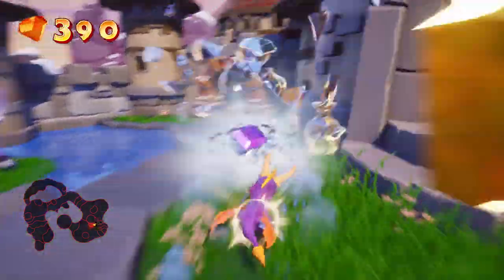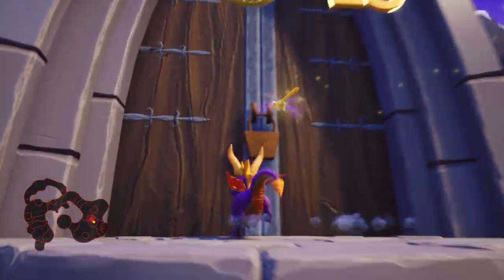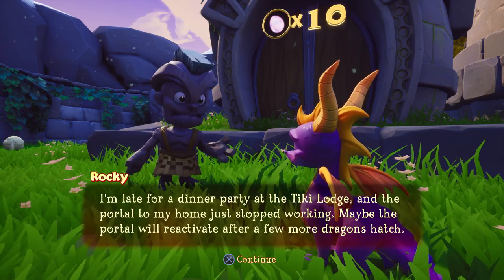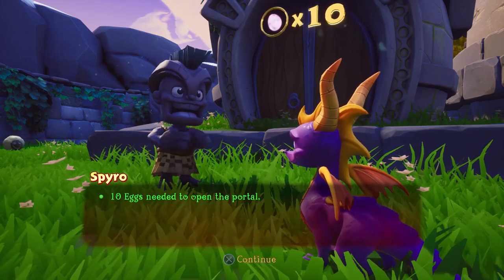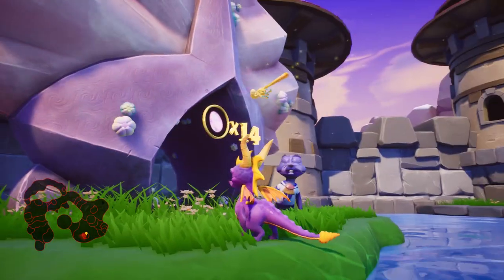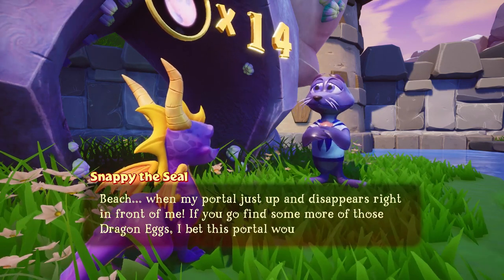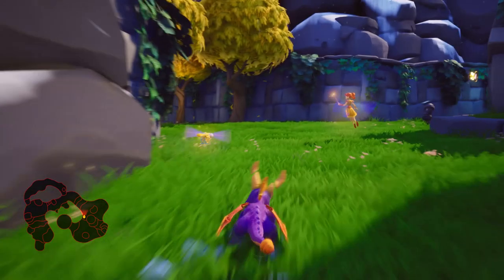That's all 400 gems, and that's 100% of the level completed. We need 20 eggs to unlock the speedway, 14 for Seashells, and 10 to open the portal. A dragon NPC says: 'I'm late for a dinner party at the Tiki Lodge and the portal to my home just stopped working — maybe it'll reactivate after more dragon eggs are found.' 10 eggs required to open the portal. So what we're going to do is start searching and collecting some dragon eggs.